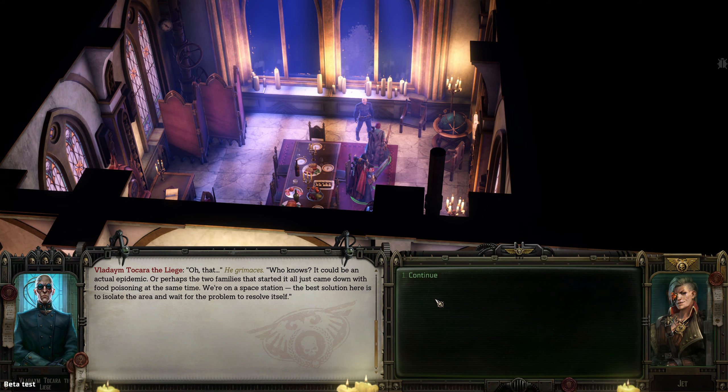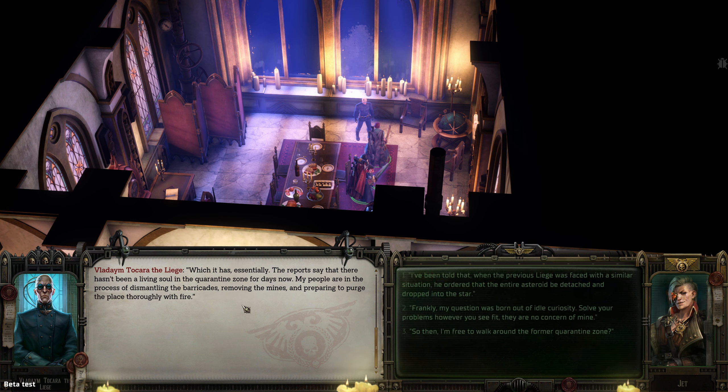Quarantine — it could be a natural outbreak, or perhaps two families that started it all came down with food poisoning at the same time. On a space station, the best solution is to isolate the area. The reports indicate there hasn't been a living soul in quarantine for days — my people are dismantling the barricades, removing the mines, and purging the place thoroughly.